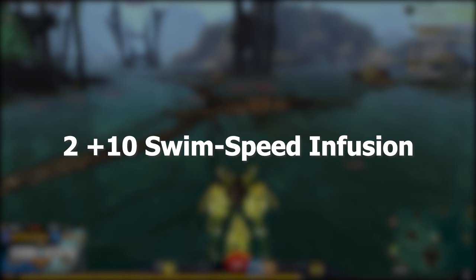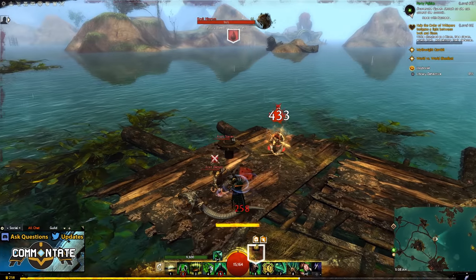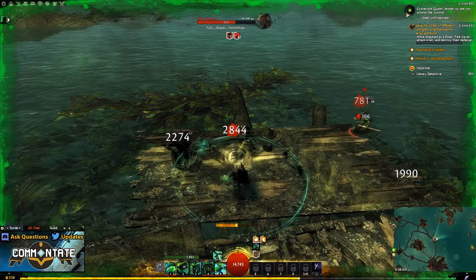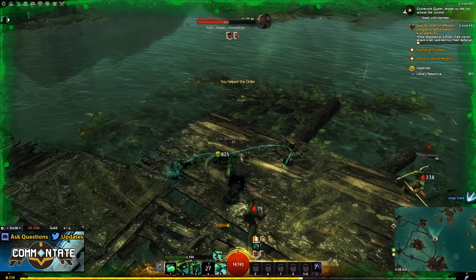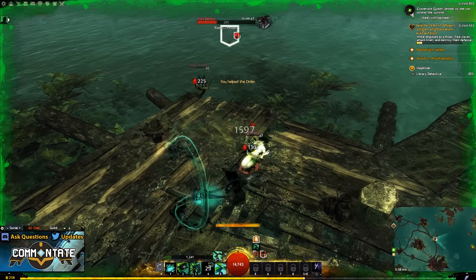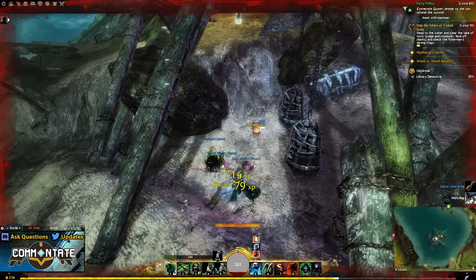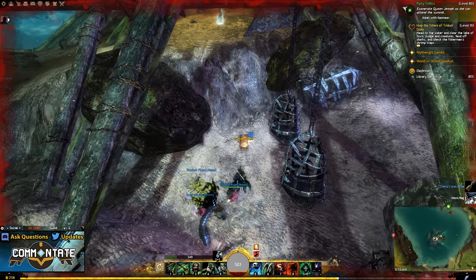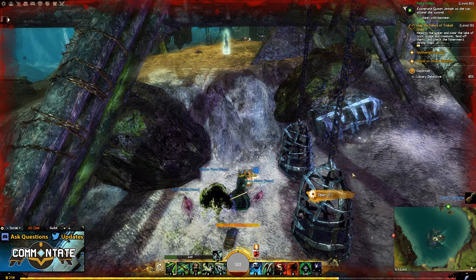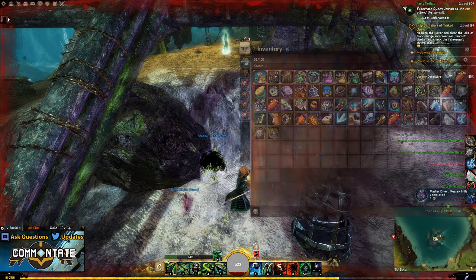After that you're going to need two of the +10 swim speed infusions. Like a fair amount of the items on this list you can purchase these on the trading post, but these can also be earned pretty easily on your own. There was a new daily added to the game — all you'll need to do is slay any 10 crabs out in the open world and when you do you'll be rewarded with a key. This key opens several sunken chests around Tyria and one of the potential drops are these +10 swim speed infusions.